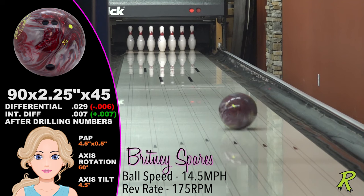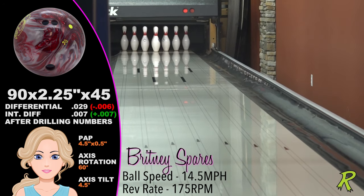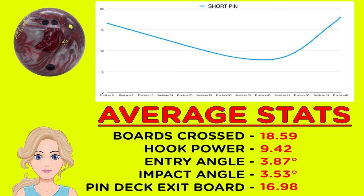Brittany Spares is a low-speed, low-rev player. The short pin drilling allows Brittany to keep her angles closed. She gets a hook power of about 10 boards — that's the back-end boards that are crossed — while crossing a total of 19 boards. That's plenty of hook and plenty of power.